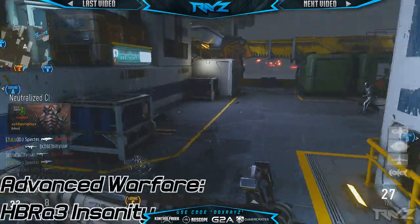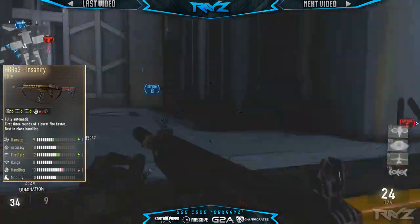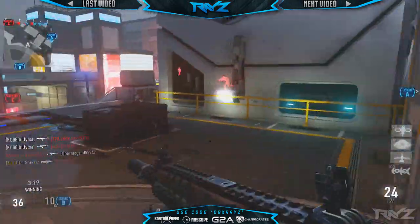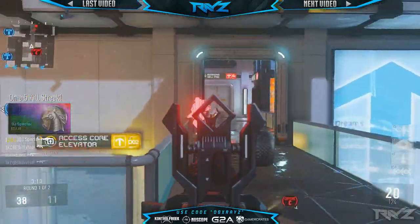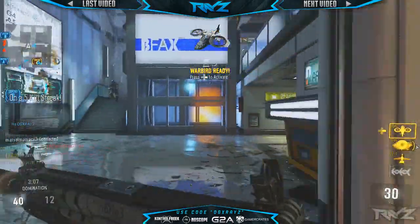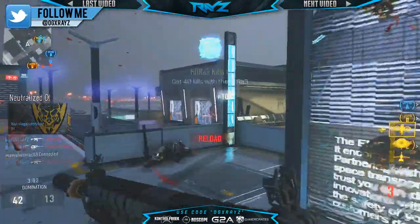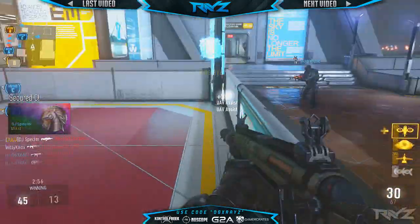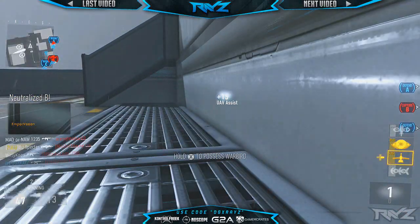Let's start with the HBR Insanity. Looking at the player card, we see that it has 1 extra damage, 2 extra fire rate, and 1 less handling, which doesn't really do anything. The HBR Insanity has a change in the damage — it does 40 damage up close and 33 at medium range, but the big thing is that the minimum damage gets buffed up. Instead of being 24, it is 25. While that doesn't seem like a lot, this actually means the HBR Insanity is a 3 to 4 shot to kill instead of a 3 to 5.